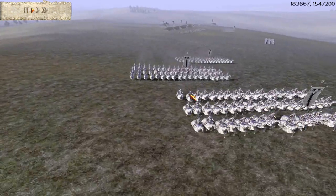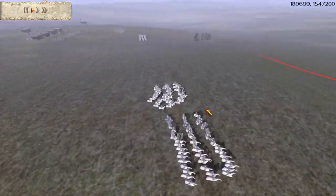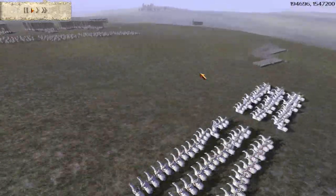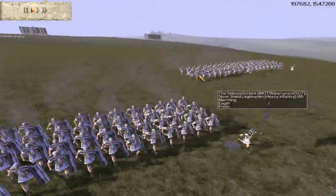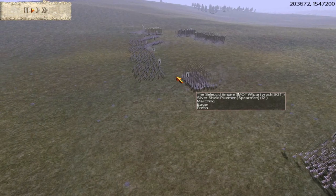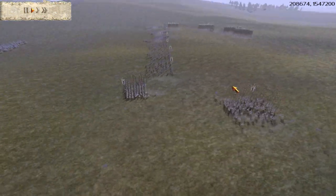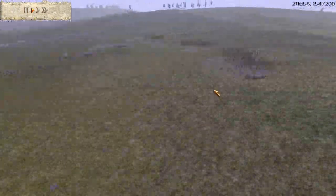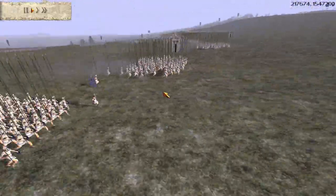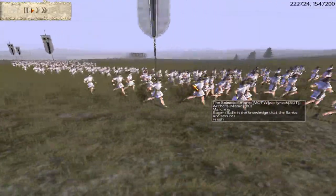His ally, MOTW Party Rock, has lots of cataphracts — 4 units of cataphracts, heavily upgraded. Then he has 5 Silver Shield Legionnaires and 6 Silver Shield Pikemen. I don't think they have any upgrades — no, they don't have any upgrades. And then he also has some peasant archers.